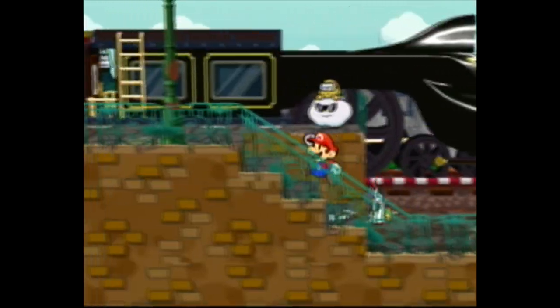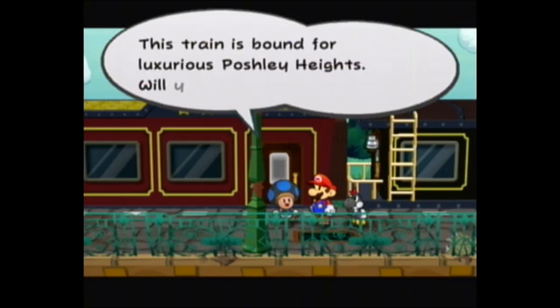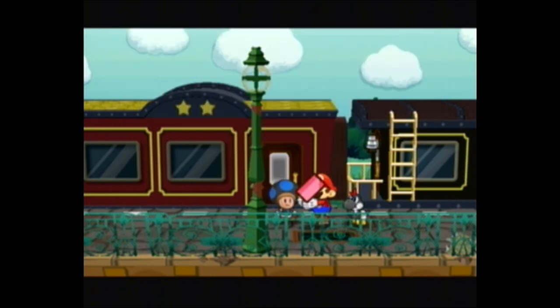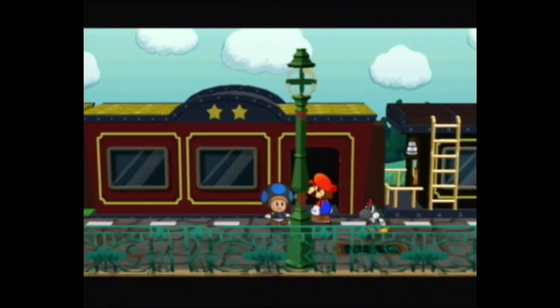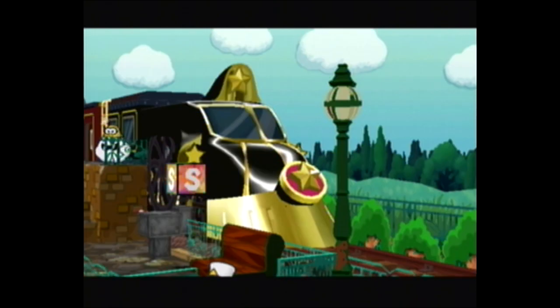That mail lets you know that there's a hidden door in Creepy Steeple where you get the cookbook. This is also another point of no return — once you start chapter six, you can't go back until you end chapter six. So just keep that in mind.